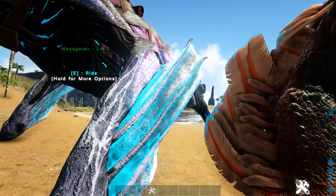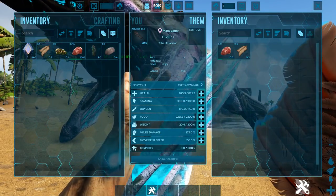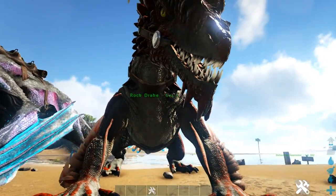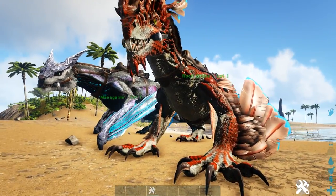So first we'll see their health — who has more health. The Managama has 825 and the Rock Drake has 900. So the Rock Drake has a bit more health, which makes sense since he does look a bit more beefy.